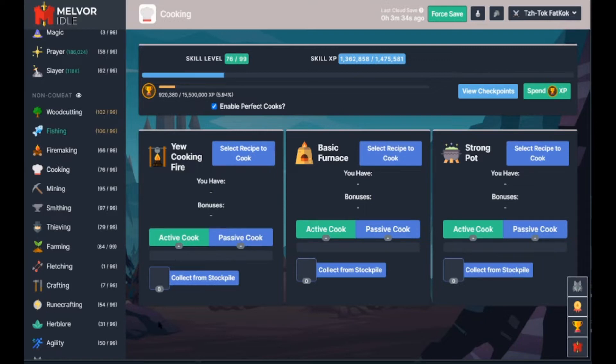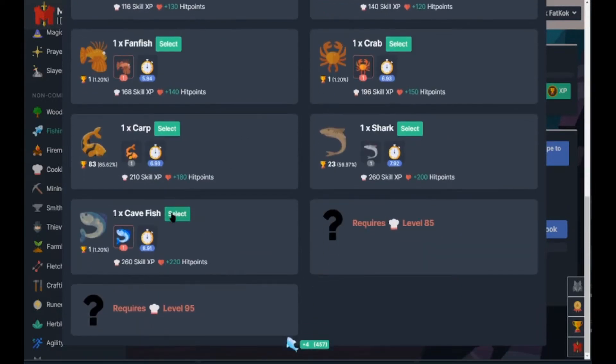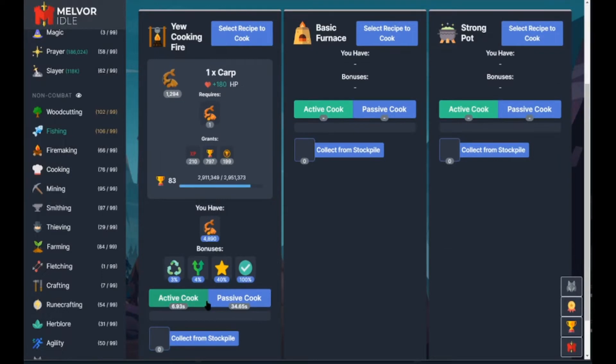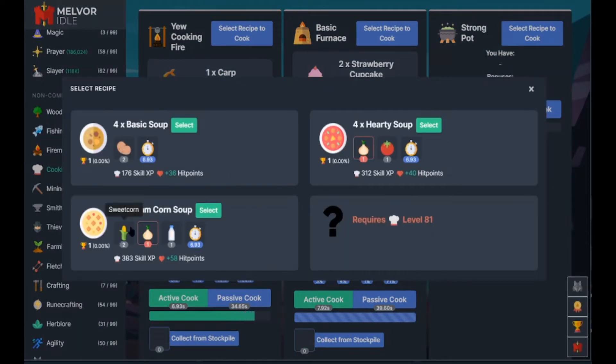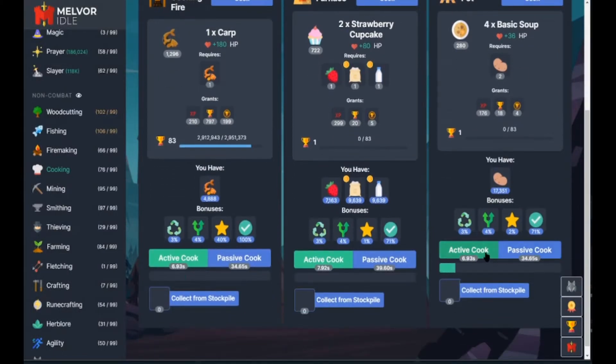So you can active cook your food, which we're going to go ahead and do. We're going to select our — let's just do carp, because I know I have carp. And then we're going to do an active cook. So now we have this active cooking. And then we have a basic furnace, and we can go ahead and passive cook on it by selecting another recipe. And then we can passive cook. We can do this also for the strong pot as well, so I'll go ahead and make some basic soup. Activate. It's that simple.